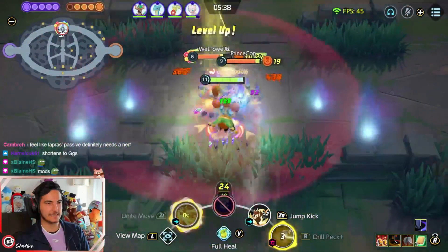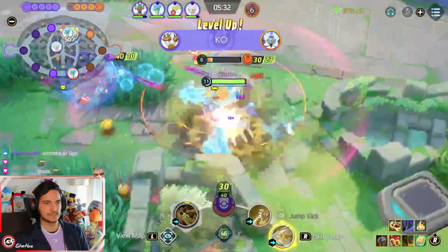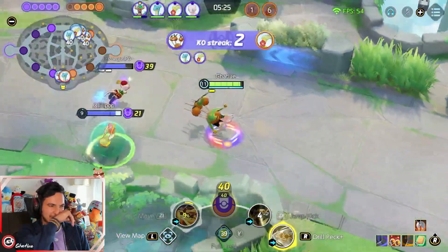In general, you Drillpick, ultimate, auto attack, Drillpick again, and then charge your sprint gauge. You get so much movement speed from the ultimate, which is disgusting, and you get a damage boost as well. Dodrio is one of the best speedsters in this game, which is why it's really good in drafting as well.